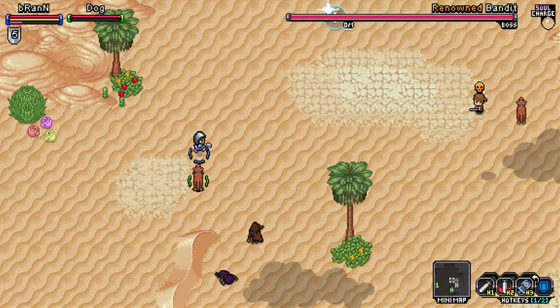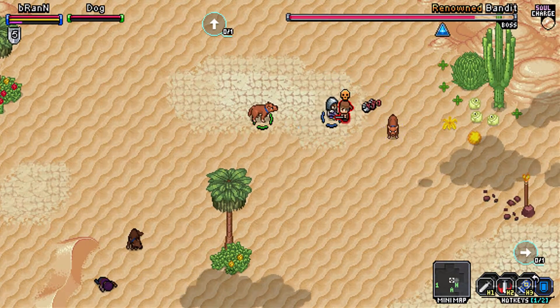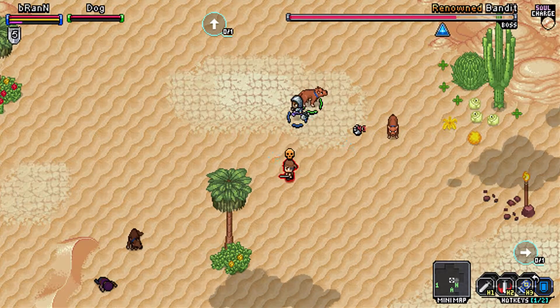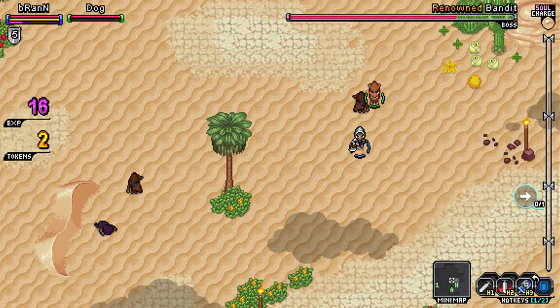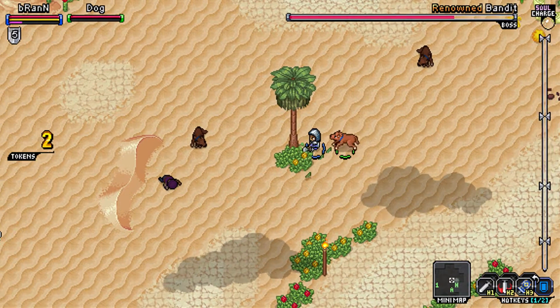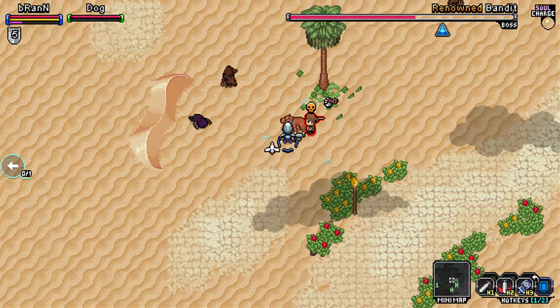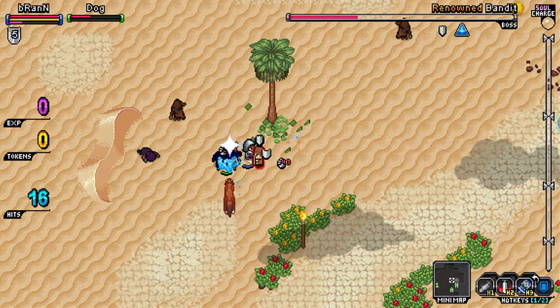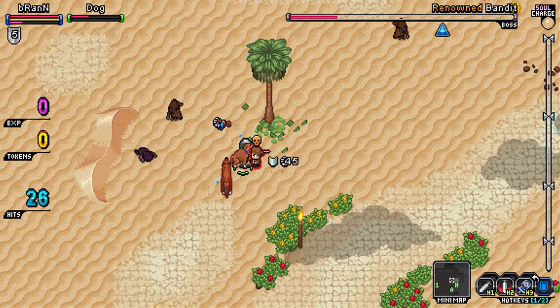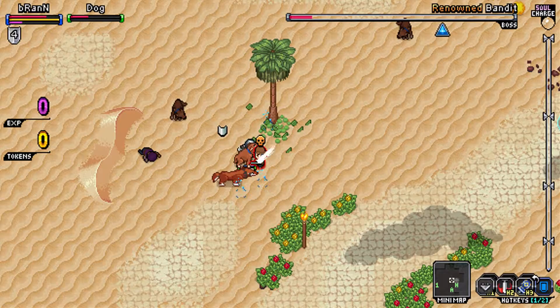I've gotten a lot stronger. Let's take out this renown bandit. He's not even fighting me. There we go, that guy's fighting me. No, there he is. Get rid of your shields. I guess I'm a lot stronger than him — except he did just knock me down.